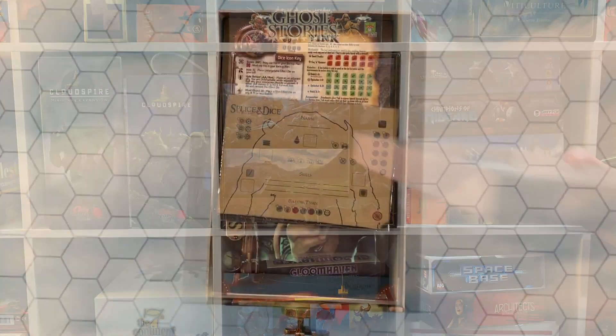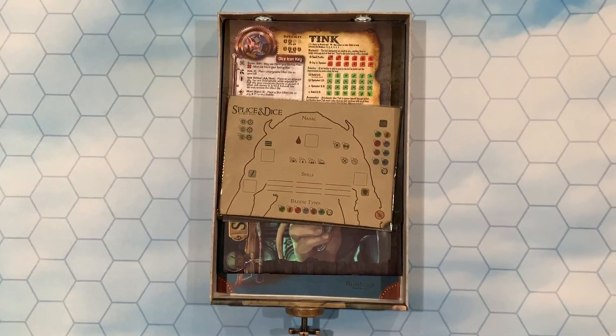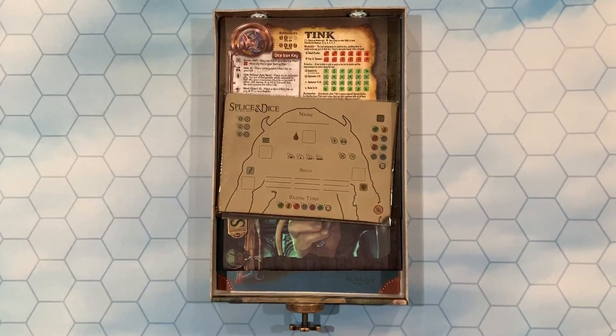The top left box is designed to fit all of your Too Many Bones reference materials, from rule books to reference sheets to your Build a Tyrant pad.